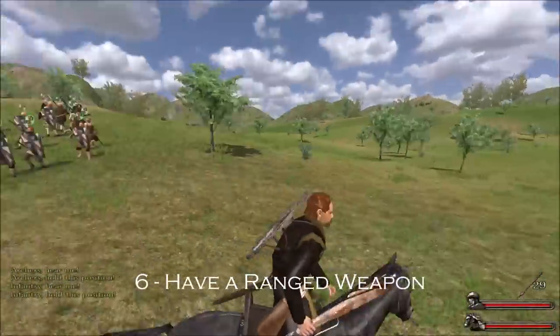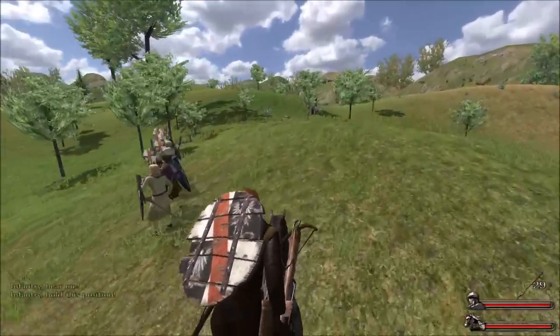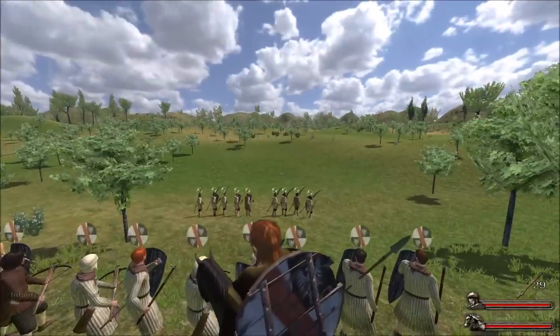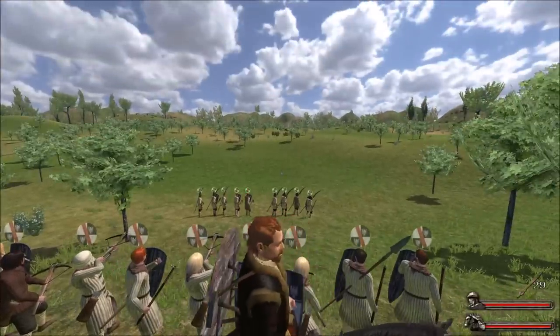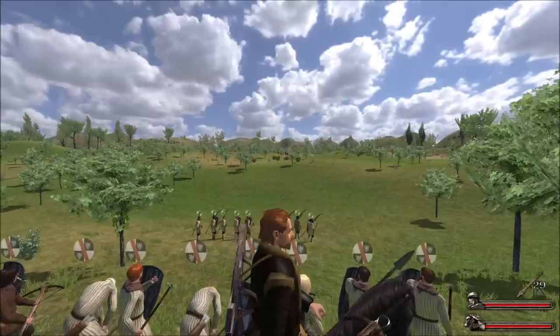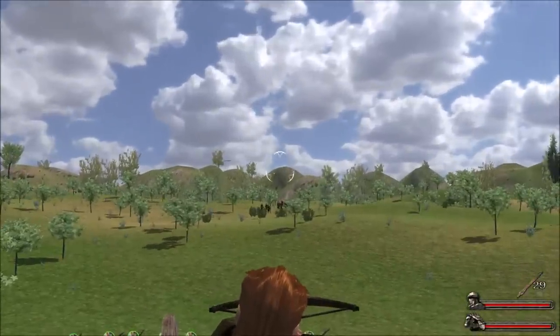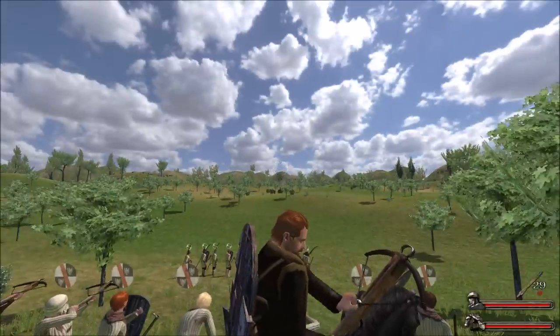It's a good idea to carry a bow or crossbow when you're first starting out. It helps you stay out of the fight until the last few enemies are left, because in Warband, if your character gets knocked out the rest of the battle is auto-calculated and a lot of your troops are going to die — more than would if you stayed alive. Stay at the back ranks, fire a couple of volleys towards the enemies, and then have your infantry charge them.